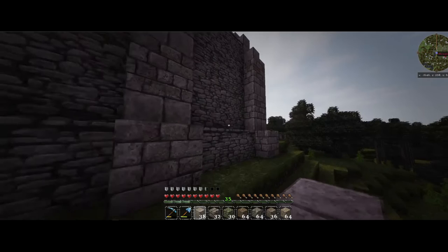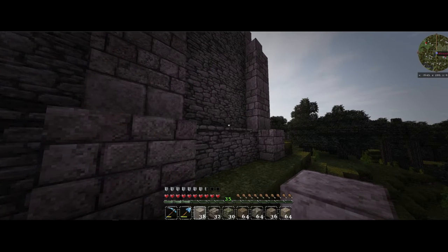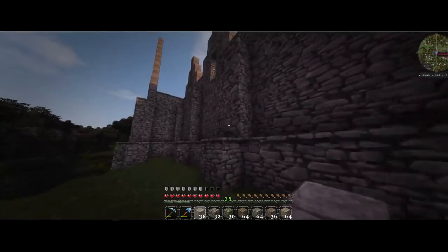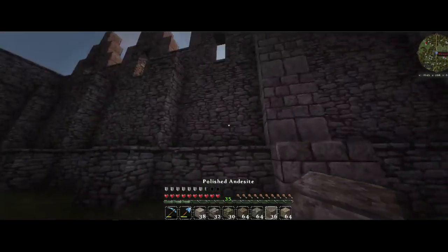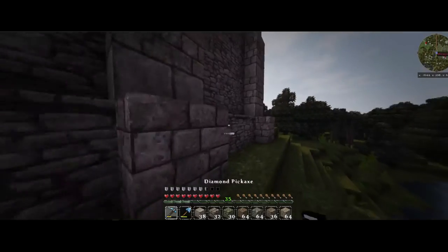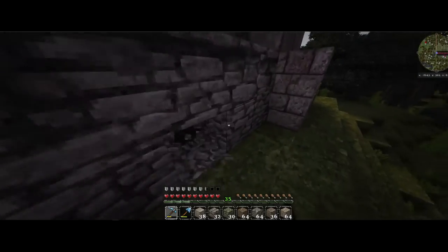Hey guys, welcome back to the Duconia survival series I'm doing with Ducon Red One. In this episode I want to start working on the gradient in these wall sections, and kind of carry whatever materials they have as far over as we can go. I just want to show you guys the whole process I've been going through and how the gradient's been working.